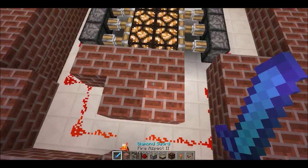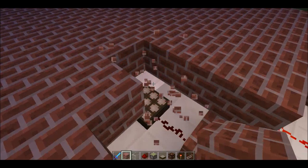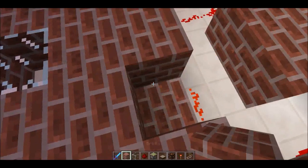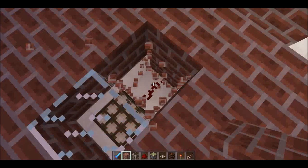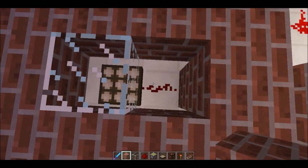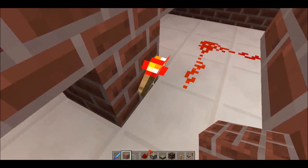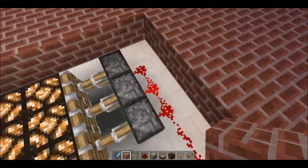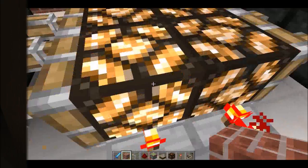What I'm doing here is placing a daylight sensor — it sends a signal when it's daylight. It's obviously night time, so it's not going to give out a positive signal. When it's daytime, it does. When it's daytime, the torch will turn off, then the pistons will open, the lights will move, and you'll see daytime.